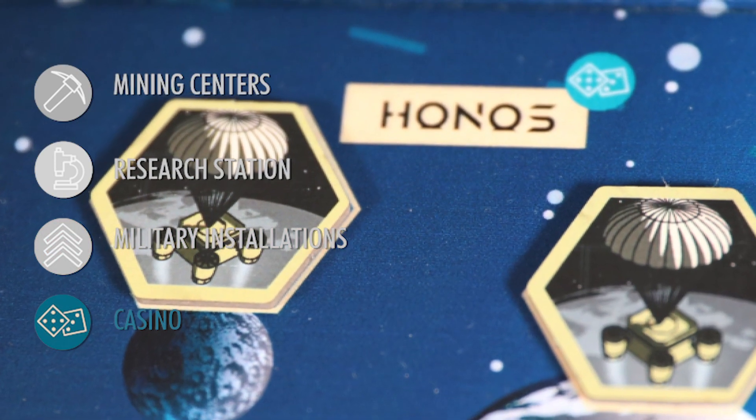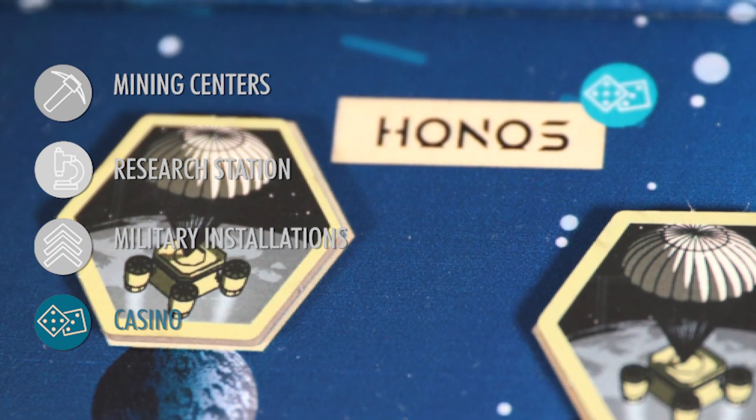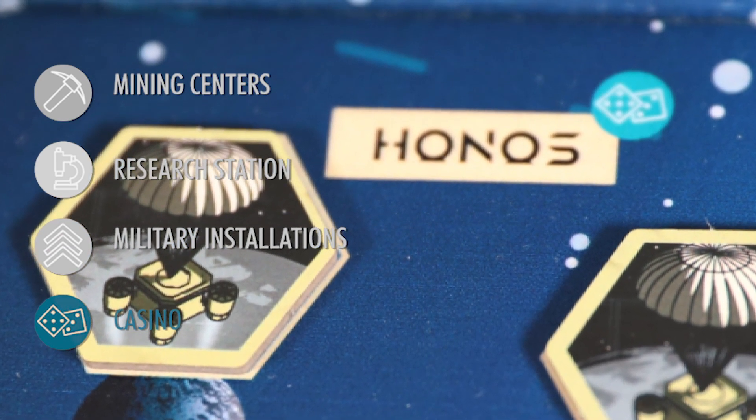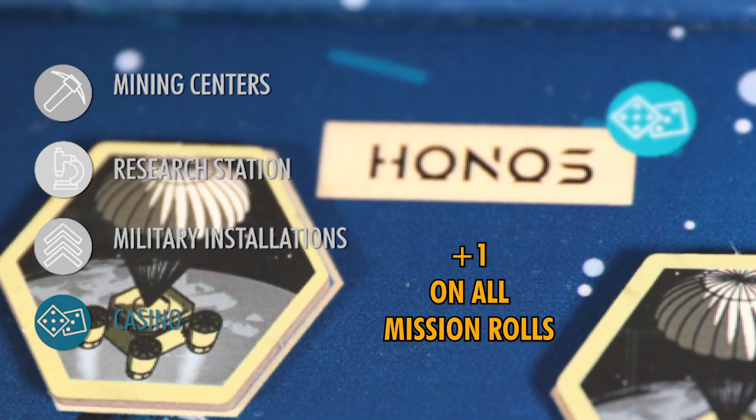Finally, there is one casino moon — Honos. Owning a base here grants you extra luck in a mission roll. Anytime you roll for missions while you own the base on Honos, you can add plus one to your roll, effectively increasing your odds of success on all missions.